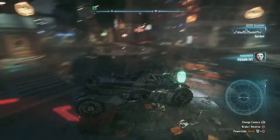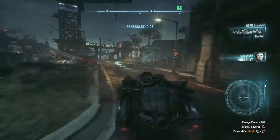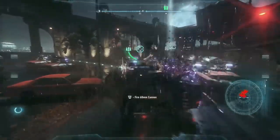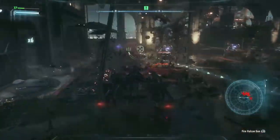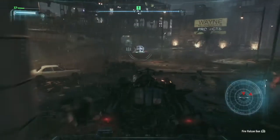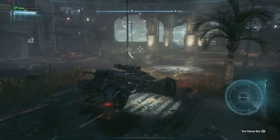In all units, this is Commissioner Gordon. We have numerous hostile tanks deployed across the city — Gotham is under attack. I want everyone off the streets and back to GCPD. We're not equipped to deal with what's out there. Thank God there's someone who is. We're pretty much wrecking these guys. X kind of gives us a little dodge feature — that's pretty cool, need to remember that. That's going to come in handy.